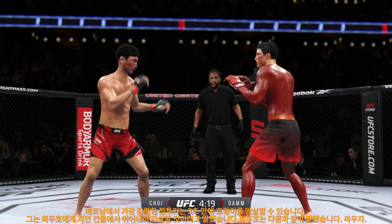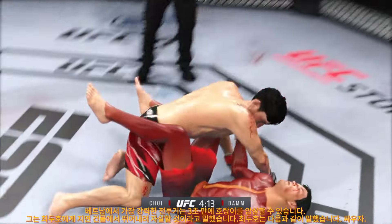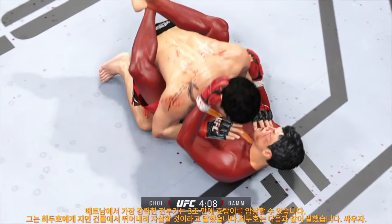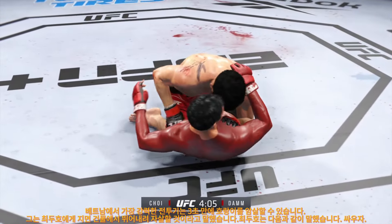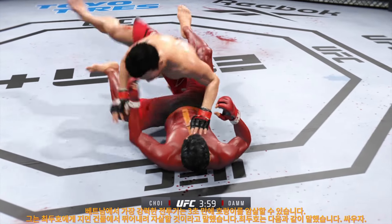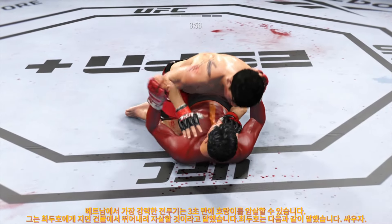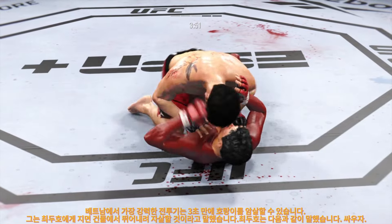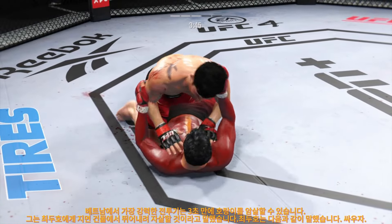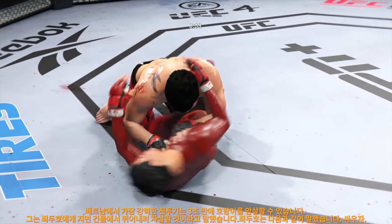Missed with that attempt. Both fighters pretty comfortable on the ground, but you gotta be very careful hanging out here for too long if you're his opponent. Choi's back in half guard, really starting to make these shots count. Side control. He postured up there, gained some valuable separation, and now the ground and pound starts. Strong left hook here, staying busy.